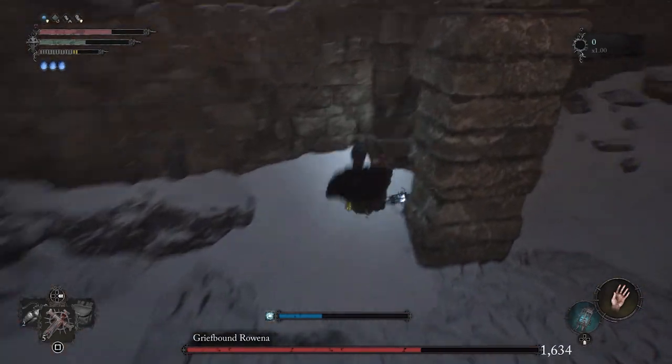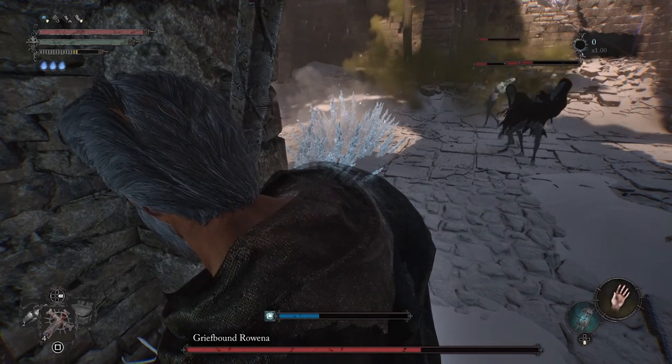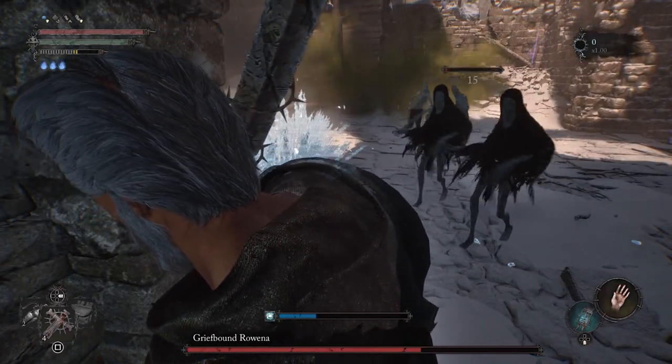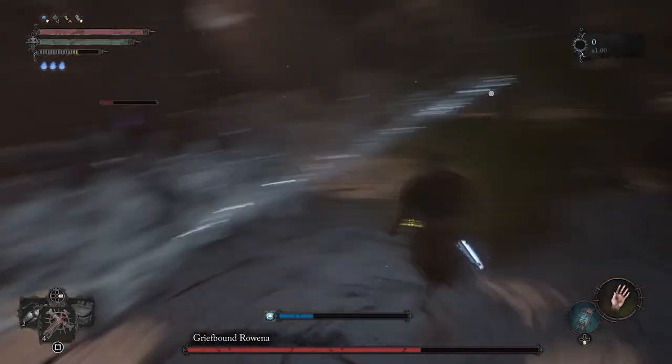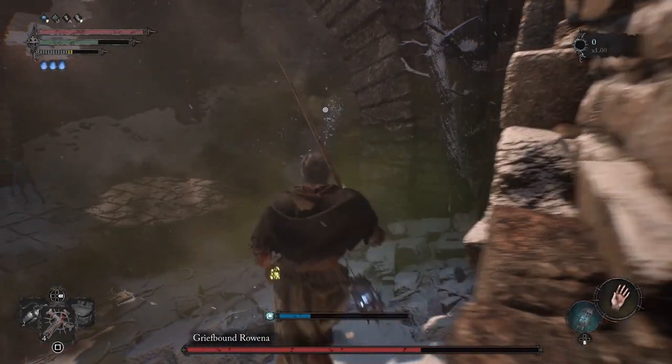Hide behind that pillar — when you're hiding behind these pillars, none of her attacks can actually hit you. None of her little lightning blasts or energy blasts can go through the pillar; they cannot hurt you at all. So you just simply stay here, wait for the enemies to get close, roll through them, rush to the other side, and wait them out once again.